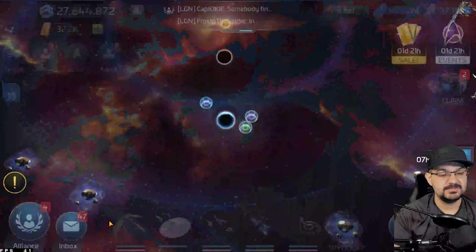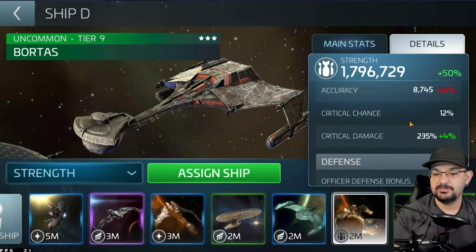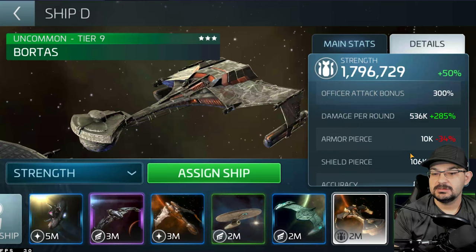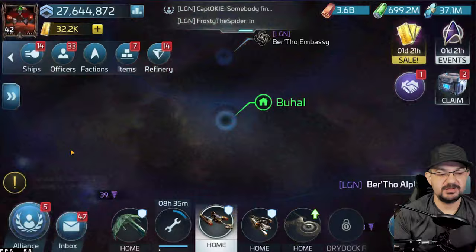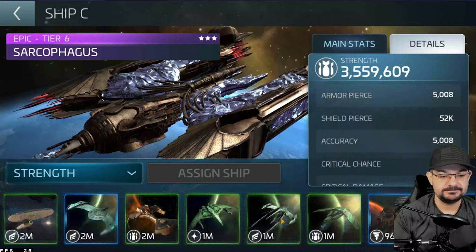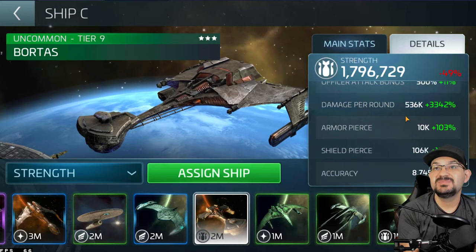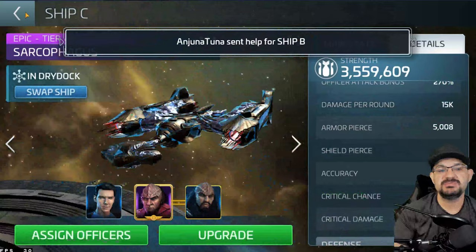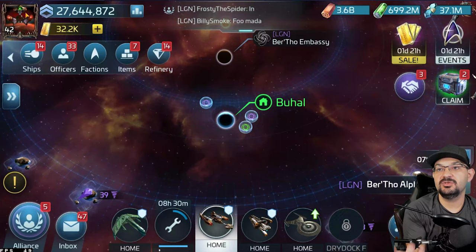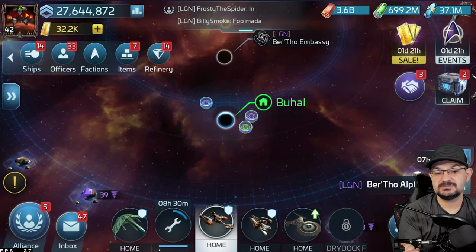Looking at DPR - 15k DPR at tier 6. Now let's grab the Bortas for comparison. The Bortas has a DPR of 536k. Doing a direct comparison by switching ships and looking at the Bortas again, you can see the damage per round is significantly higher. I'm saying the Sarcophagus should be equal to a normal G3 or G4 ship - it's a hybrid of both because tier 1 to 9 it's a G3 ship and tier 9 to 12 it's a G4 ship.